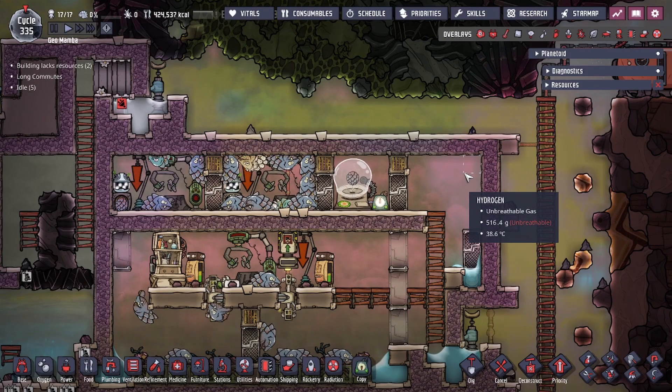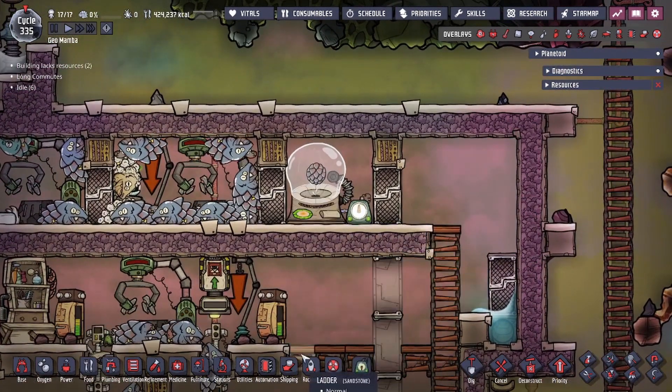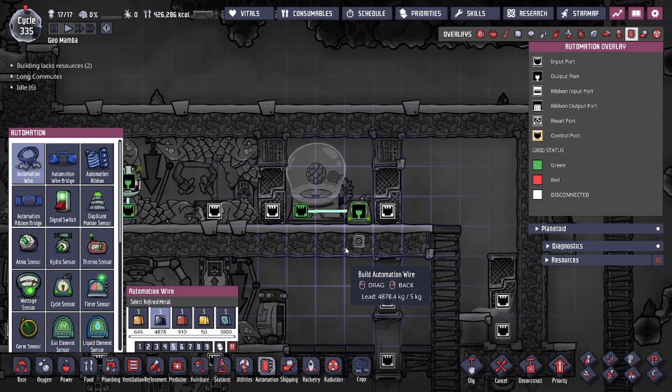Hey guys, 2legitcity here. Today we're going to be talking about the incubators and a simple automation setup to make it so that it does not consume that much power.